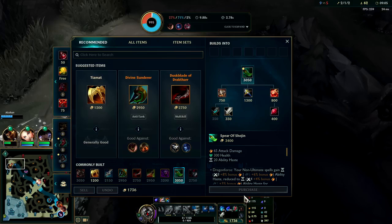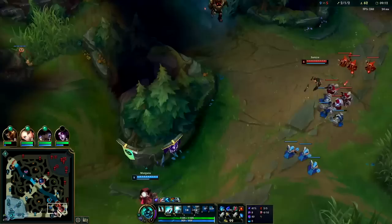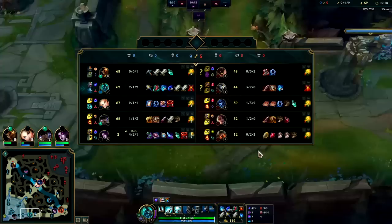From this position we need to keep finishing out Spear of Shojin. Go for the BF sword, long sword, E out of base. Looking at bot lane — no tier 2 boots, no tier 2 boots. We're quite a bit faster. No full item.